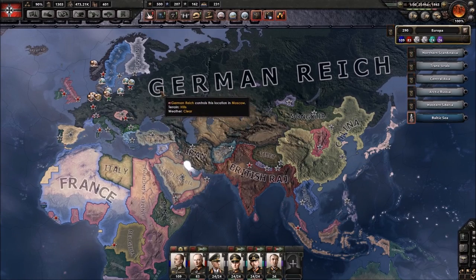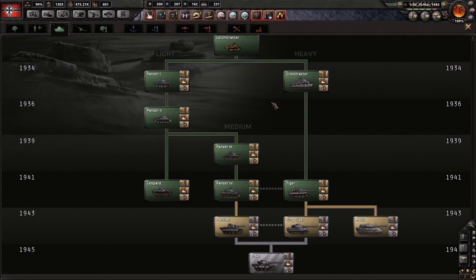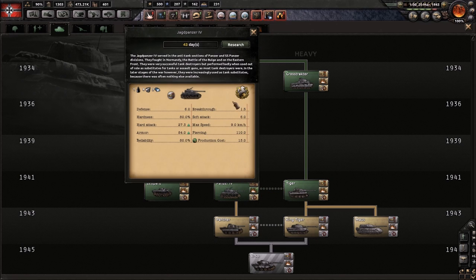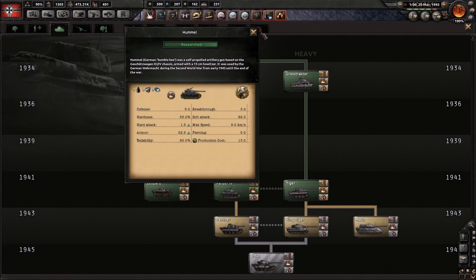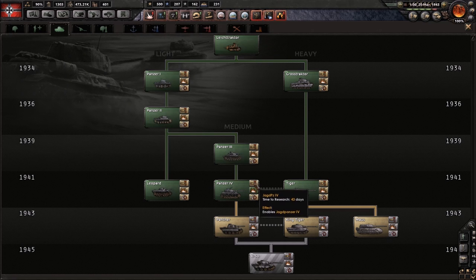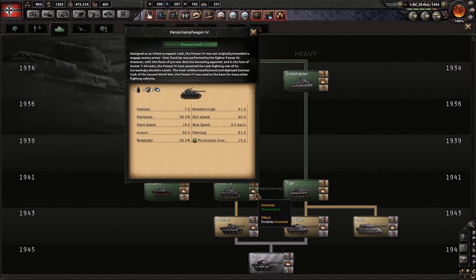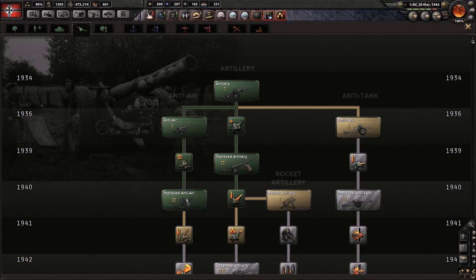One useful thing I found out a bit later is that tanks have researchable variants. Looking at the Panzer IV, there are three symbols on the side representing separate research variants: one gives you an anti-tank variant based on the Panzer IV, one gives a self-propelled artillery variant on the Panzer IV chassis, and one gives an anti-air variant on the Panzer IV. These do take less time to research than new tanks but you still have to research them, and they definitely have their uses.